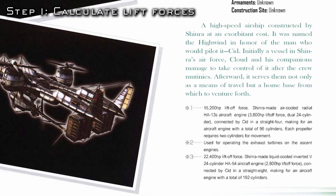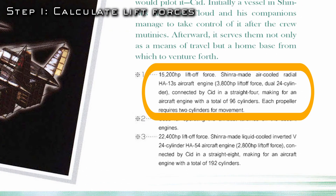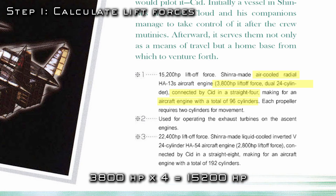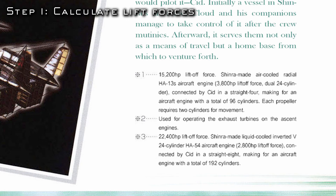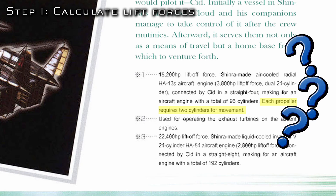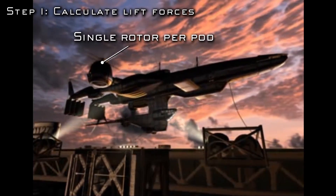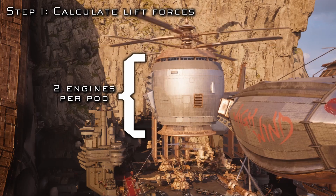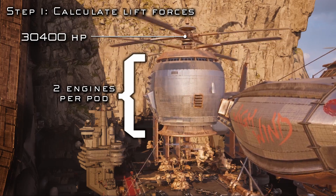The call-out here is that these ascent engines are rated at 15,200 liftoff horsepower each. To achieve that, Cid has connected four radial aircraft engines of 3,800 horsepower each together to make a gigantic 96-cylinder engine — 3,800 times four is 15,200, so that math checks out. However, this last part is a bit strange and I think it's either a mistranslation or a typo. It says each propeller or rotor requires two cylinders for movement, but that would mean we have something like 48 rotors, which is certainly not what we have. Probably what it meant to say was that each rotor needs two engines for movement, so a total of 30,400 liftoff horsepower.